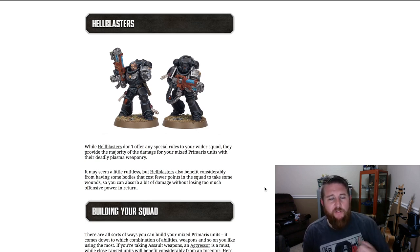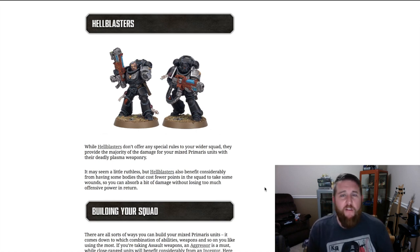If you want to field a squad with five intercessors and five hellblasters, you've got some bullet sponges to take wounds for your hellblasters, while those intercessors being Death Watch aren't completely useless — they still have their special munitions. Now that those hellblasters are in a troop choice unit, they're also able to help hold objectives more securely with stronger firepower to hold off lighter vehicles and heavier squads that would try to wipe your troops off objectives.